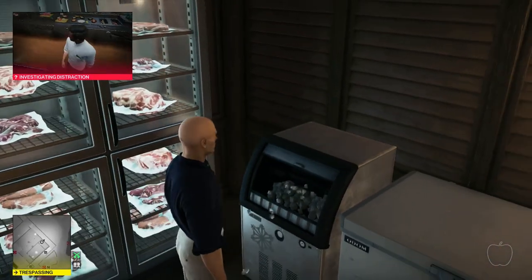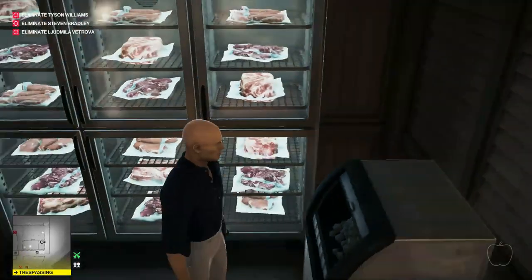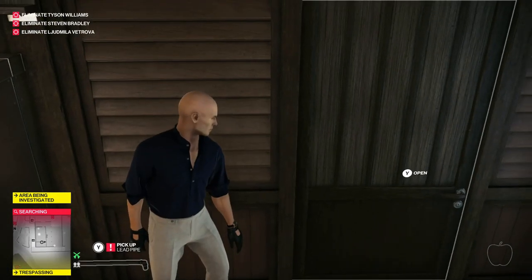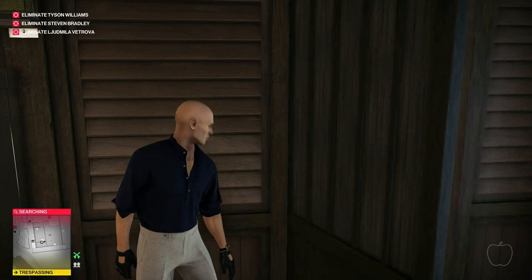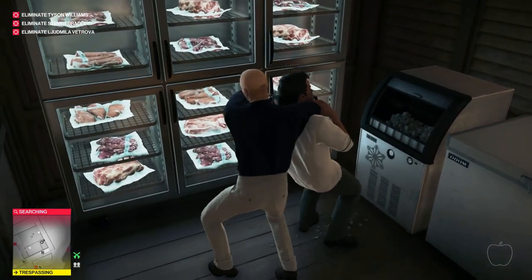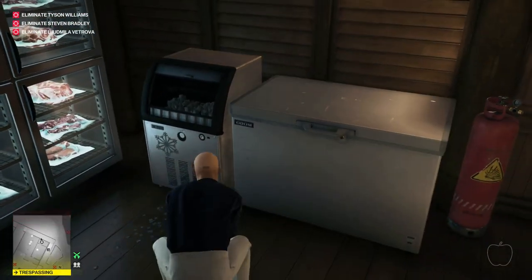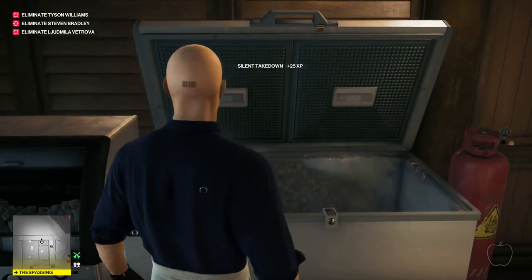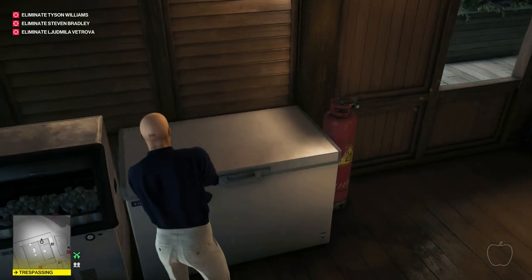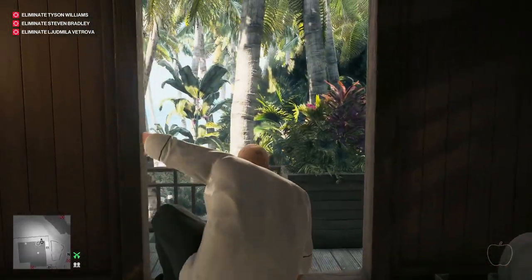There we are — turn that ice machine on, and that will lure him out. I'm going to turn it off again and then hide behind the door. I turned it off again so it doesn't attract anyone else, because the last thing you want when you're tidying your body away is for someone else to come and go, 'Ooh, what's that ice machine doing on?' And there we are — take him, nice and easy, knock him out. In he goes — tidy up. The cold will help the swelling go down. Anyway, got the costume — out we pop.